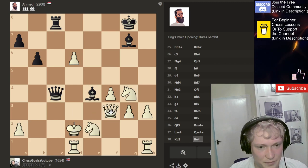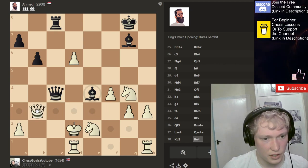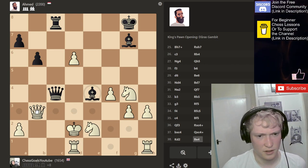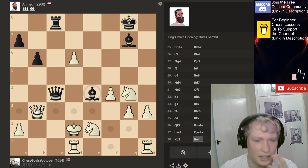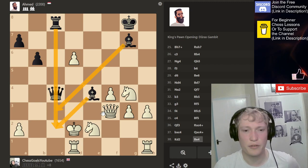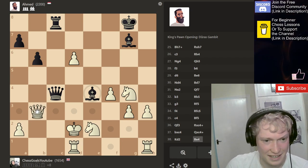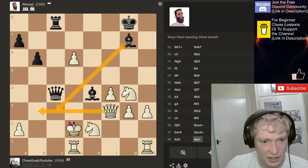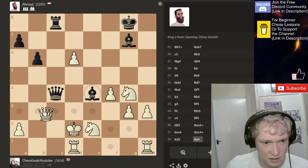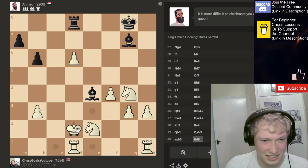Does that trade the queens? They've got a check. Does that trade the queens? I'm up a queen. This forces a trade of the queens. The amount of pressure this guy puts on you, even down a queen — look at the activity of his pieces. It's terrifying. I don't think I'm overreacting guys. He's genuinely brilliant. They've got this check, check. I go here. They've got no more checks. They've not got a mate, right? They don't. Phew, okay, I'm okay.